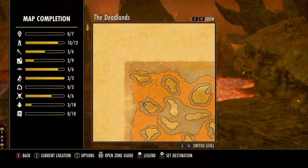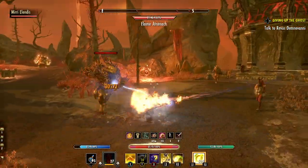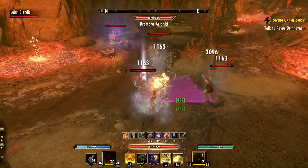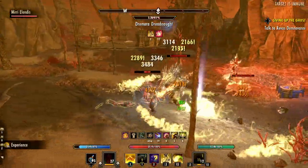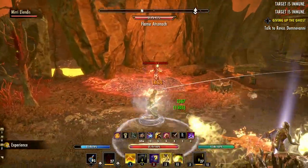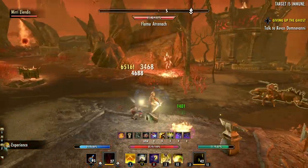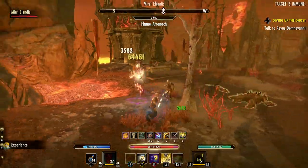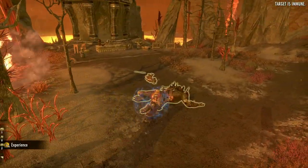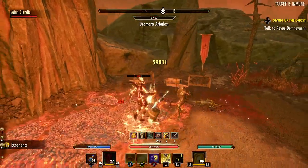On the outer islands where you start, the difficulty is very easy — comparable to dolmen enemies. You have different types of basic Daedra: scamps, Daedroths, flame Atronachs — nothing too crazy. There are no bosses on these initial outer islands, so it's a nice introduction to the plane of the Deadlands. There are some really good sights from the outer islands too — once you kill all the enemies, take a second to look around.